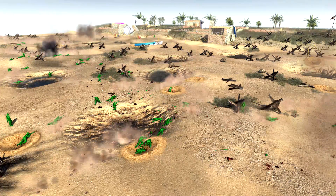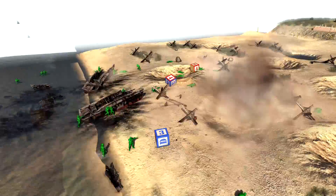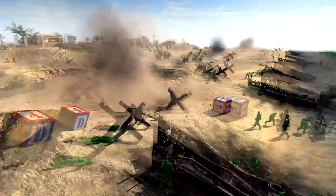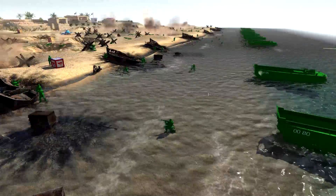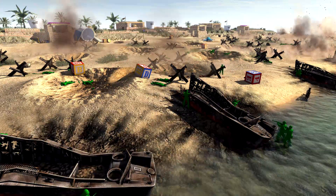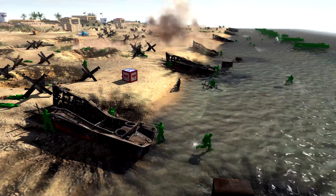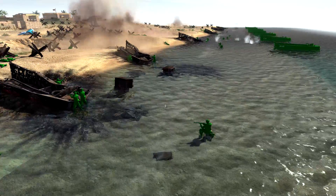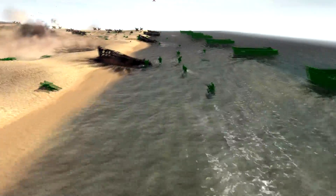As soon as the greens get to the back of the tan defenses, they have won this battle. And there is going to be a new wave of greens coming in every 120 seconds. But for some reason I think I'm going to have to give them a little nudge to get out of the ships — we can just turn down the speed of the game and watch them move up.